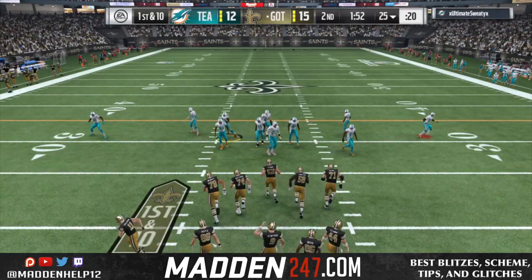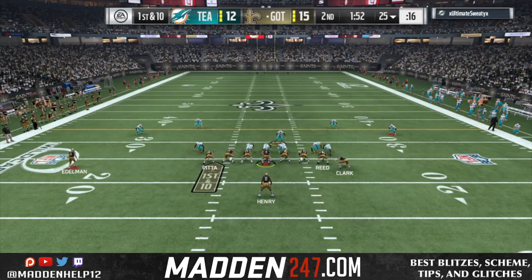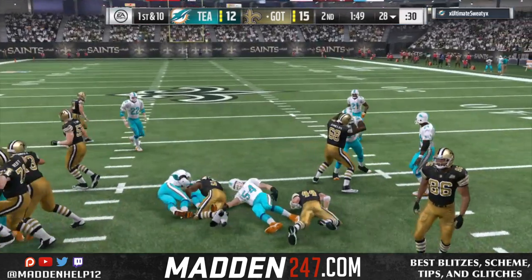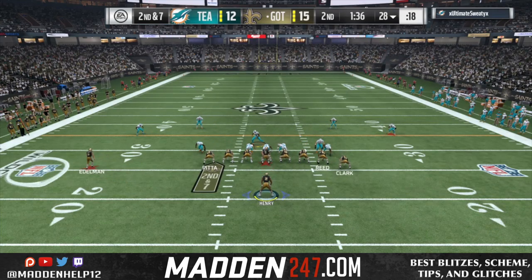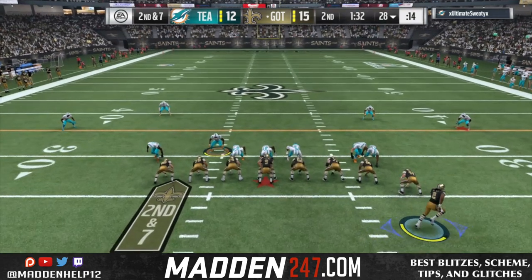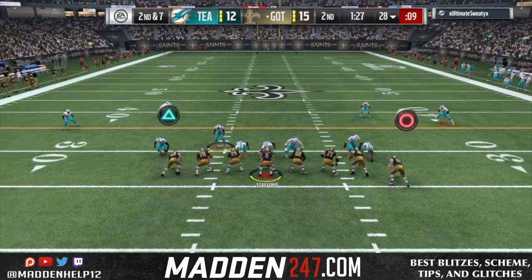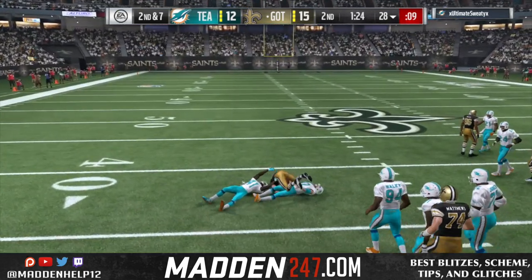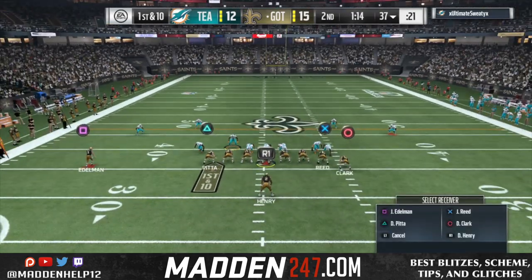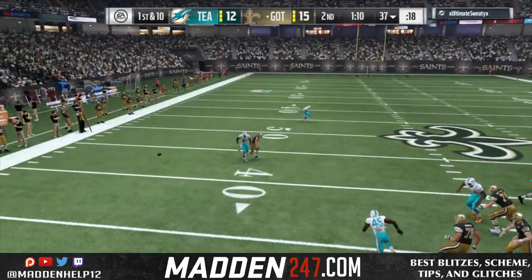He goes down and scores a touchdown on some questionable plays, but we are up 15 to 12 because he missed the two-point conversion. Trying to run the ball again — block shed. He runs this blitz every single time, it's a heavy pressure to the right, always blitzing to the left, and he has to take triangle. So we just keep hitting him with the same unbumpable route because he's blitzing six players and only has one user across the middle.